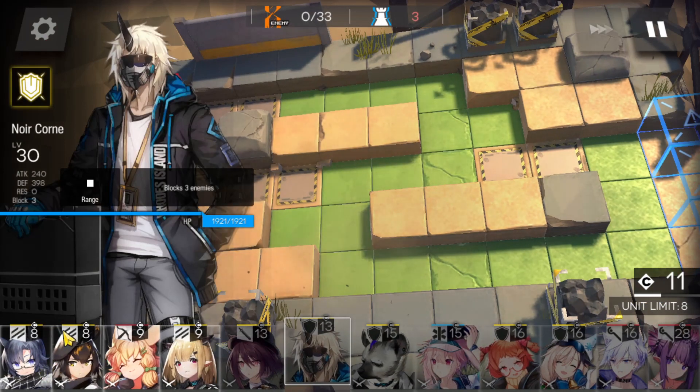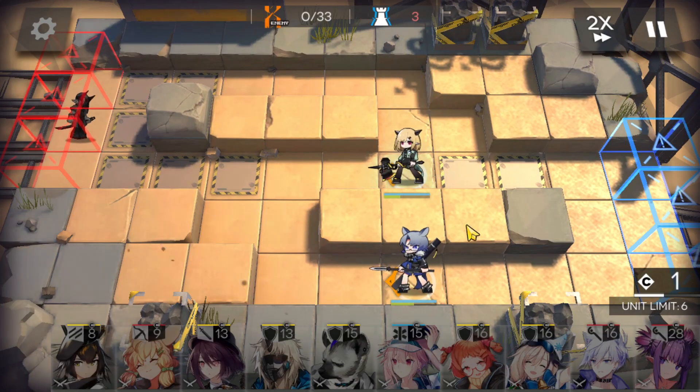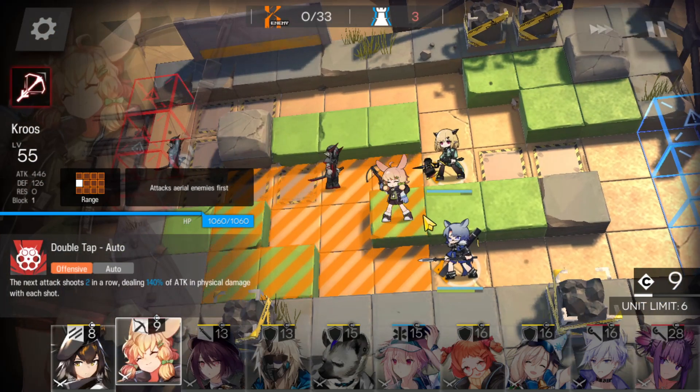Alright, first off we're going to need some vanguards. We're going to bring in Fang for the bottom lane, and then we're going to have Vanilla for top lane. Next up, we're going to bring in our trustworthy sniper, Kroos.